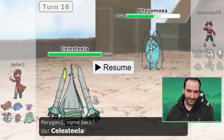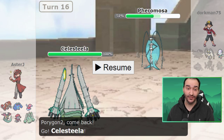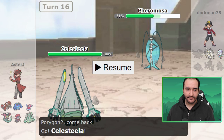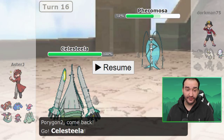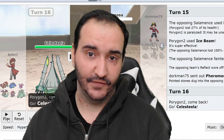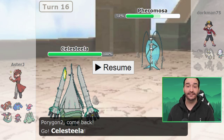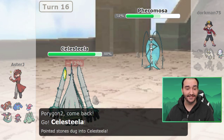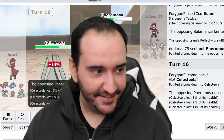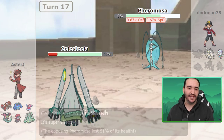Pheromosa comes in and I start panicking - if this thing gets up a Quiver Dance it can actually kill my whole team, and Weavile's Ice Shard doesn't even revenge it. I decide to go into Celesteela, and I remember that I had made Dragapult expressly faster than plus one Modest Pheromosa, and that my Celesteela after Rocks and Leftovers could live a plus one Timid Focus Blast. So if it's Modest, Dragapult still outspeeds; if it's Timid, it doesn't kill Celesteela. All I've got to do is land an Air Slash. Pheromosa goes for Triple Axel - so it was physical, and I had nothing to worry about. Close Combat comes out, I'm physically defensive and take it easily. Air Slash comes out and knocks out the Pheromosa.